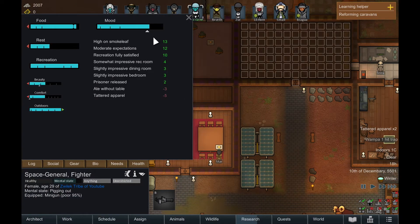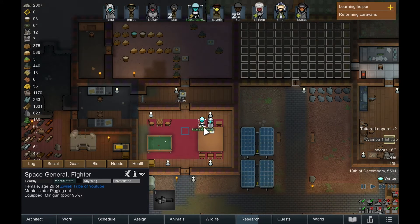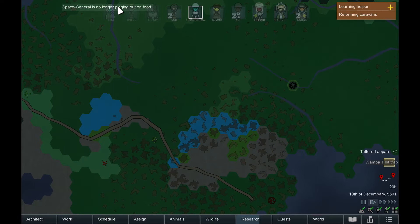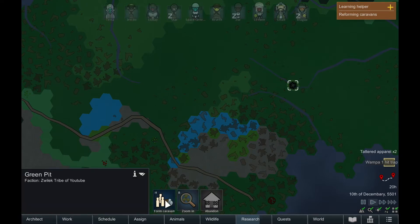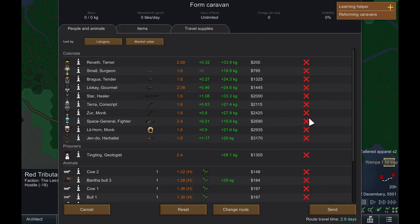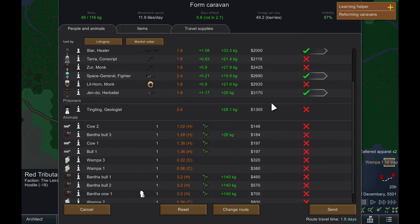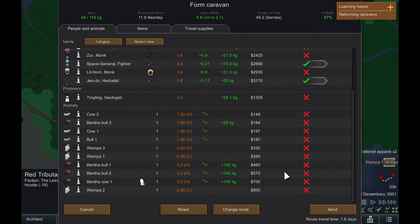Let's check her needs - she's in an amazing mood so I don't know why she's binging. It should be over pretty soon. Space General has finished her mental break, so let's send these guys right away. It's going to take three days to get there, so we'll send Space General, Jendo, and Star - the three of them. We'll also send one of our Bantha bulls for a little more carrying capacity. Moving at 10 tiles a day, it'll take two days to get there now.